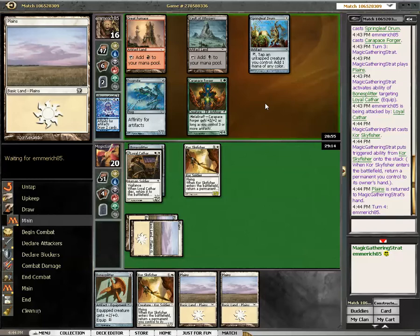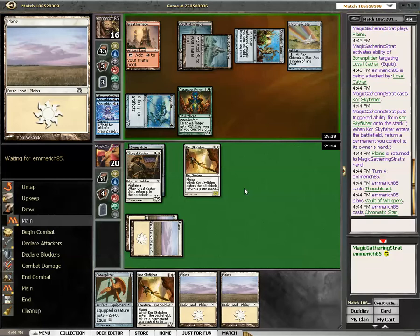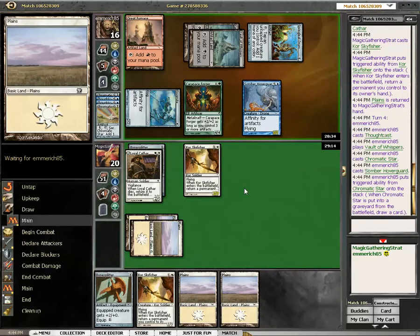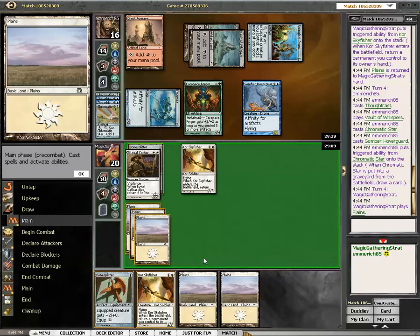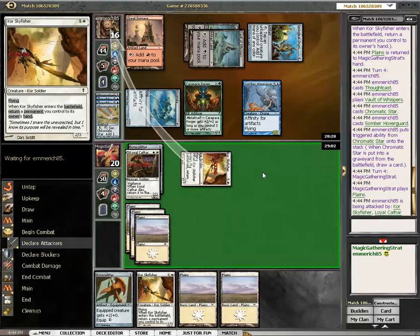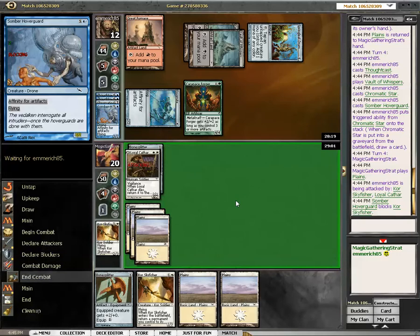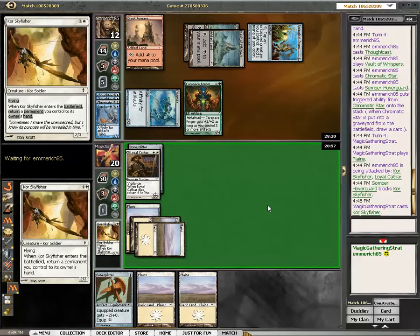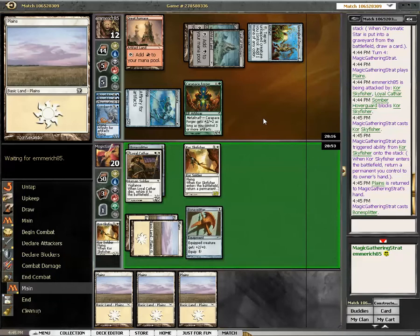So how does he solve this? It probably involves killing the Cathar, and that means I can then get the Cathar back with the other Skyfisher. Vigilance here is really really good for us. I'm gonna cast the other Skyfisher, and the Cathar will be able to block — so we can just swing. He might trade the Hover Guard for the Cathar — and of course he does that trade. So I'm getting him to 12, casting the Skyfisher, returning the Plains, playing the Bonesplitter. And that's all my business.